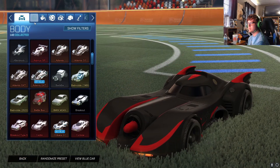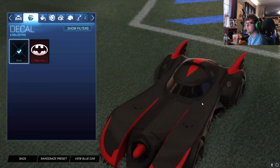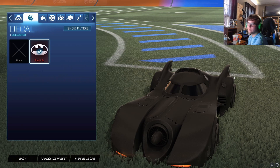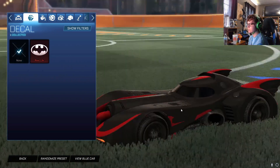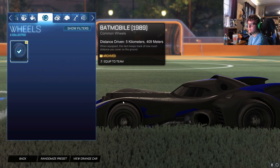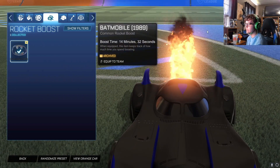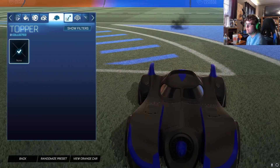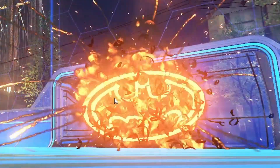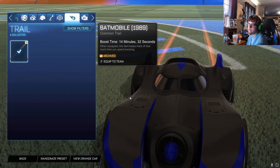Moving on to the 1989 Batmobile — this one looks pretty cool. It's a Dominus hitbox, and the 2016 is a plank hitbox. With no decal you get a nice contrast from the stripes and a painted turbine, which is cool. Real life takes that away. You're stuck with the wheels on this car and can't use them elsewhere — nothing too special. The boost is like a nitrous boost but extended and cleaner. The gold explosion looks sick with a cool sound effect. Here's the engine sound.